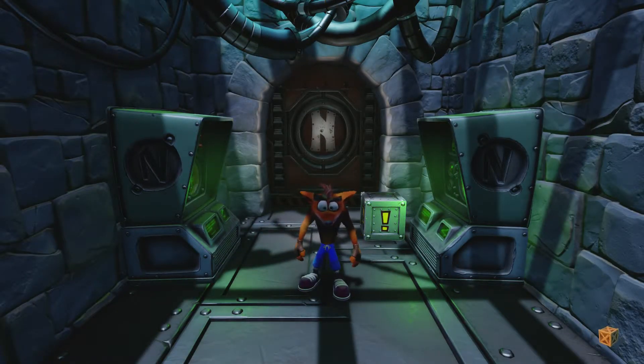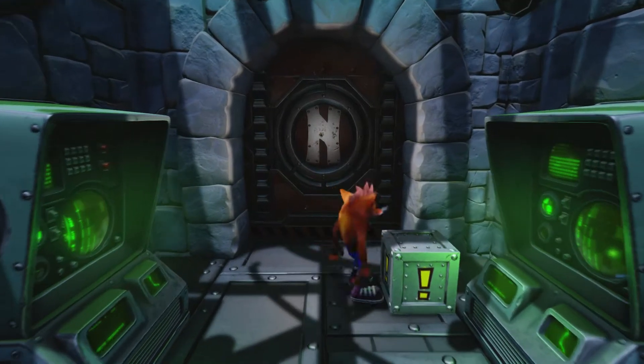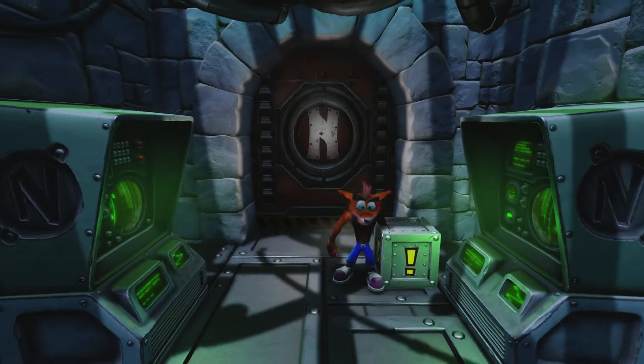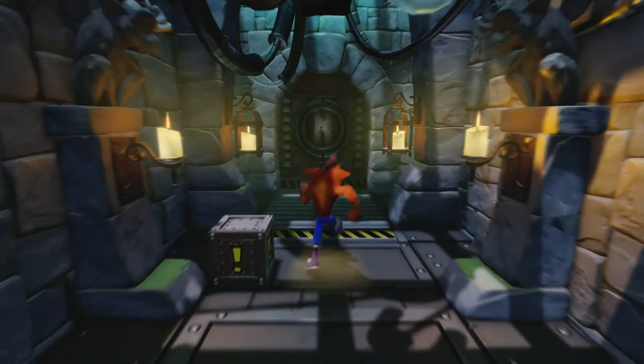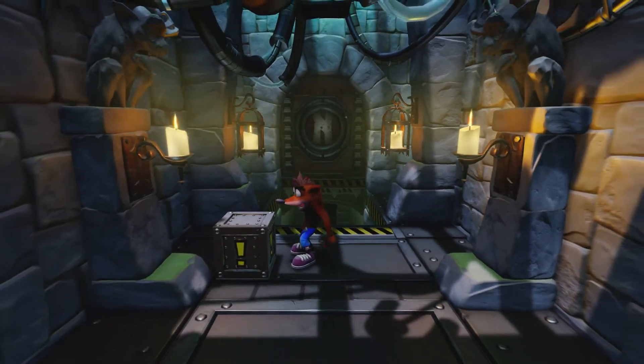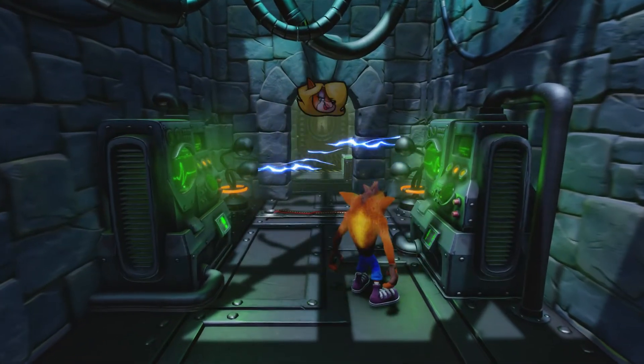As usual, get all the boxes and don't die. So this level has these exclamation mark boxes — if you hit this one it opens the door, same with this one. Got a ton of face tokens.